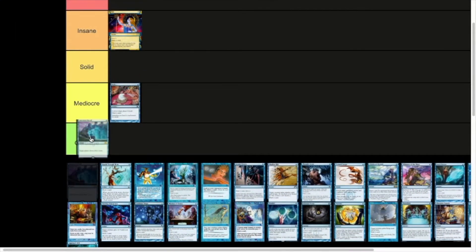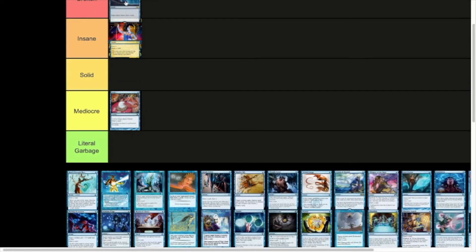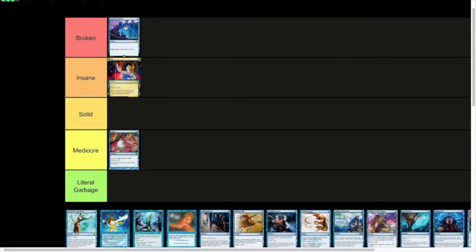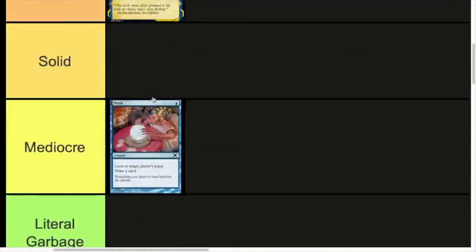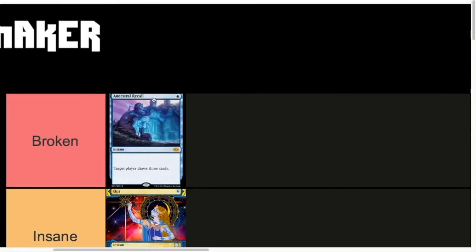We then have Ancestral Recall — one mana, draw three cards. It's Broken. Ancestral Recall is probably the strongest cantrip in the game by far; it's one of the strongest cards in the game. Even one-mana draw two would be insane, but this is draw three cards at instant speed. Completely broken, strongest cantrip, no argument against it. One of the Power Nine — it's pretty obvious why.